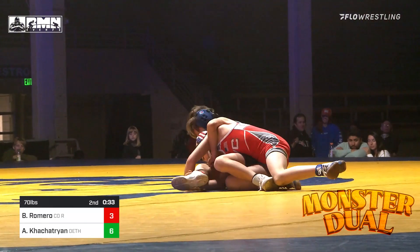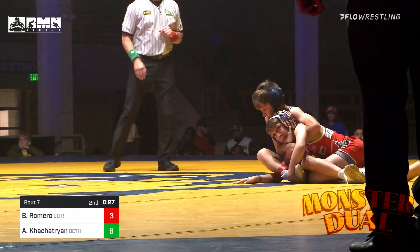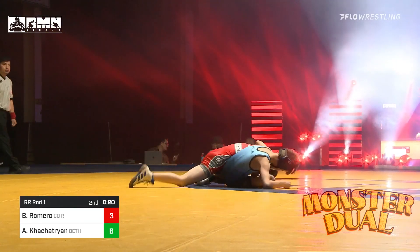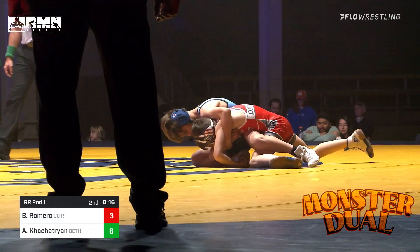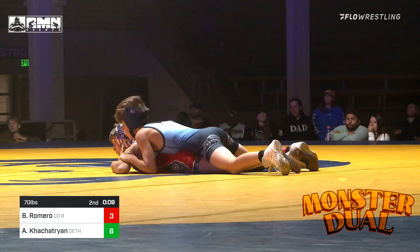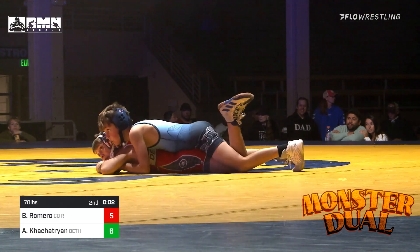Kostestrian in on an inside single, looking to score right now again. He's got the legs — he's behind both legs. Let's see if he can get that arm out and go ahead and get around the waist here of Romero to secure that two-point takedown. No points awarded yet — we're still neutral. Romero gets the takedown! Score is six to five in favor of Kostestrian as we are approaching the end of the second period.